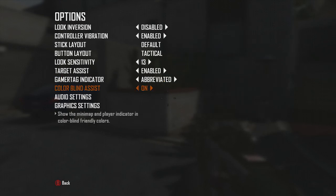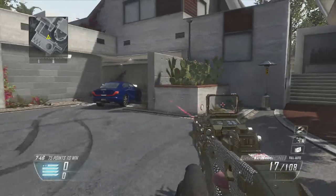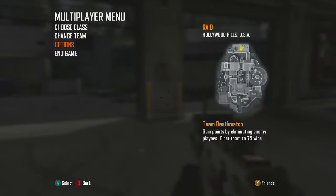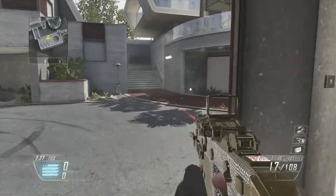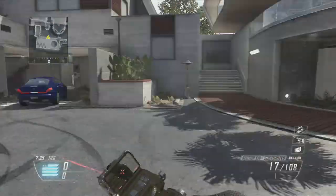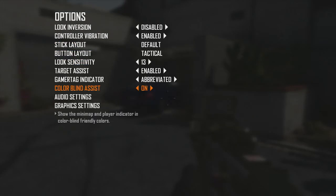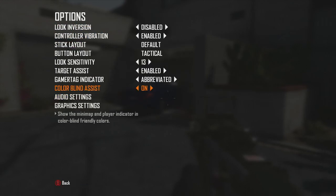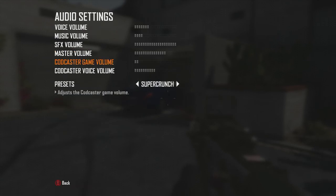Colorblind assist is on. This doesn't really make a big difference, but where you see my yellow arrow it's hollow so you can see which way it's pointing better. If it's off, it's not as good.